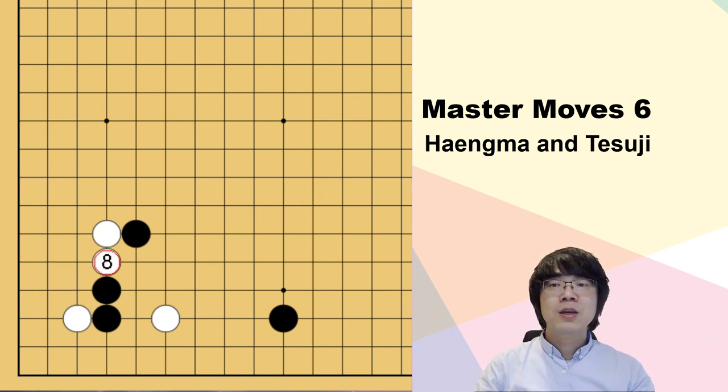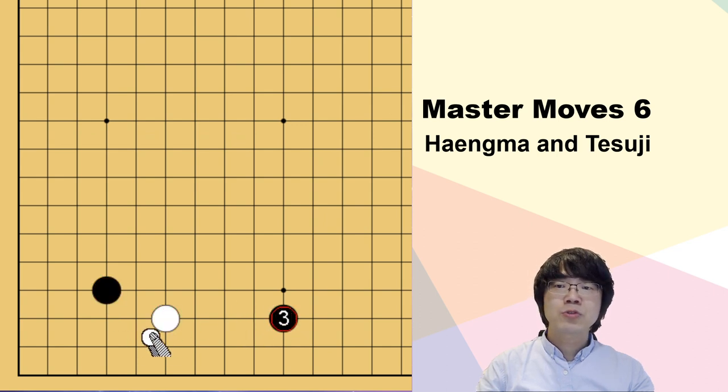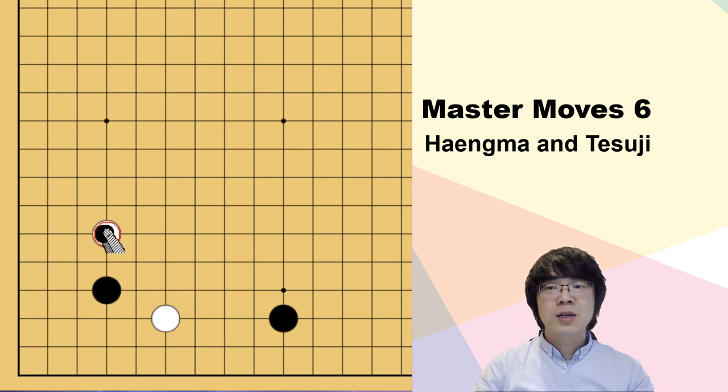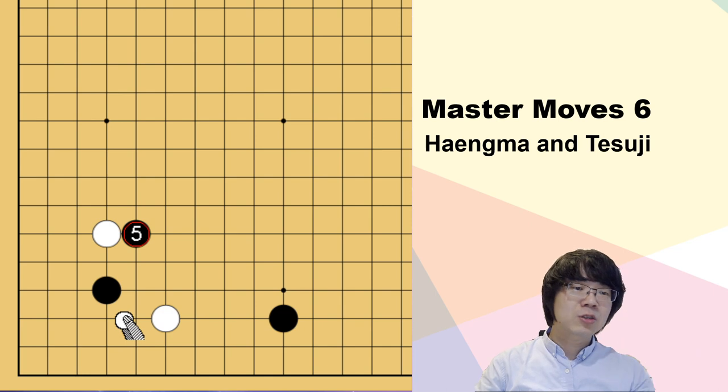Now this is the situation we are going to study. You may want to know the situation, so let me explain first. Black has just played here, white approached and made a double approach. You know, this position is used quite a lot. In this situation black has just played here. This joseki has changed a lot since AI.